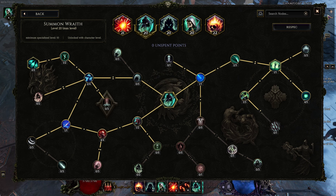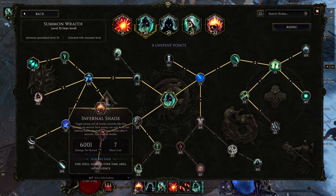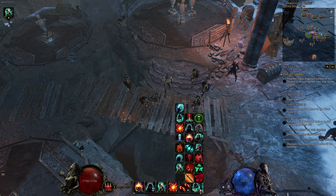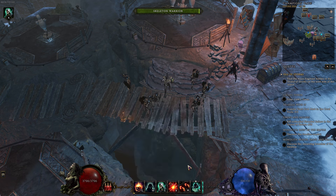When we are playing, my skill bar pretty much always looks like this. Sometimes I'll switch out Transplant for Wraith so I can teleport around. We'll get to that more when we get to equipment.